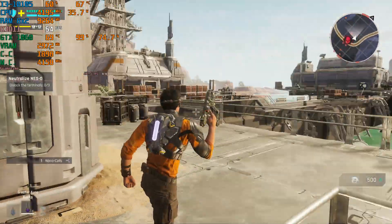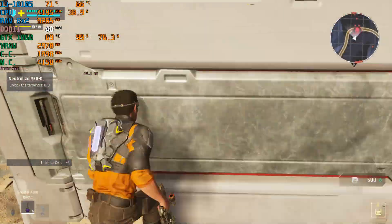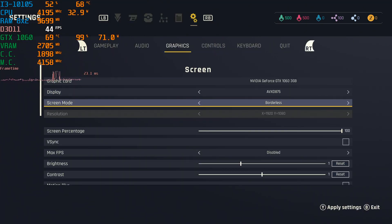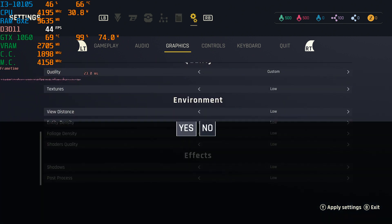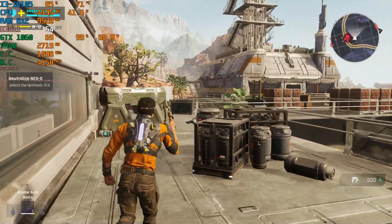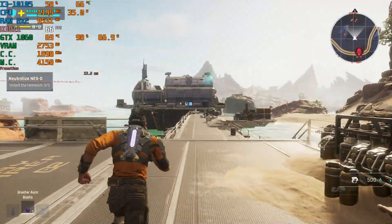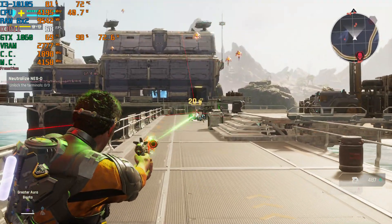Just for the sake of transparency, I'm getting about 46 or 47 FPS in this area. I don't recommend this, but for those of you with maybe a faster CPU, let's try 85% render scale — we're really going to be pushing our CPU now. I gained barely anything from this and my CPU is that much closer to a bottleneck. Honestly, it looks way more blurry here. We are getting 60 FPS now, but it's a lot more blurry.